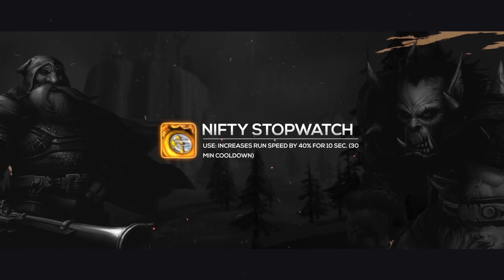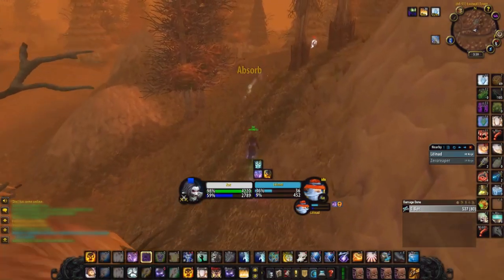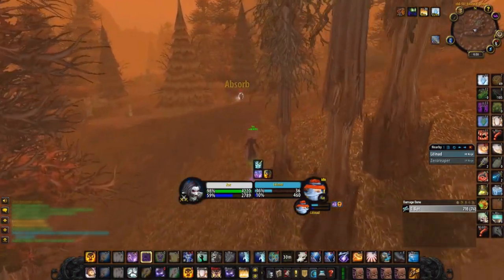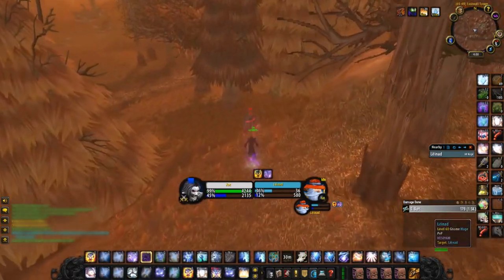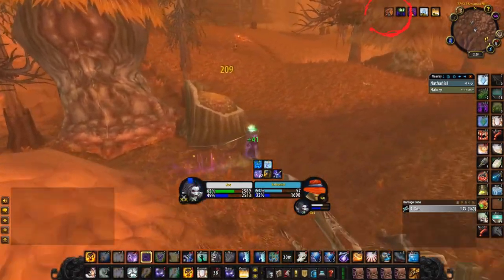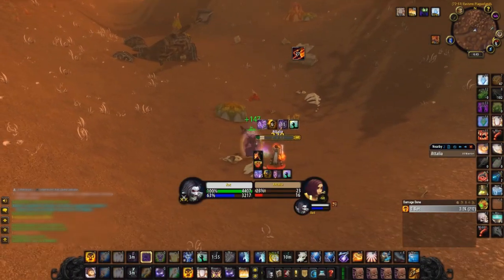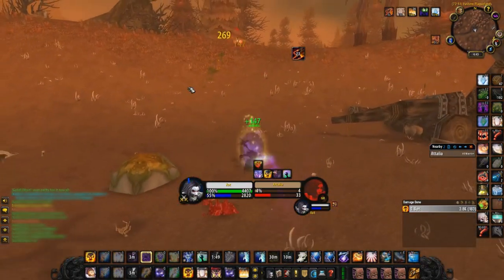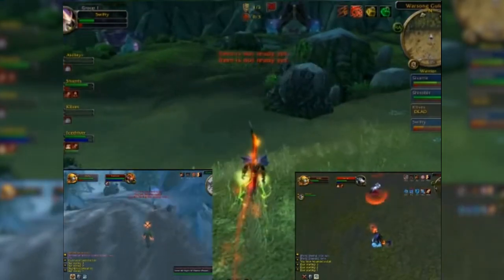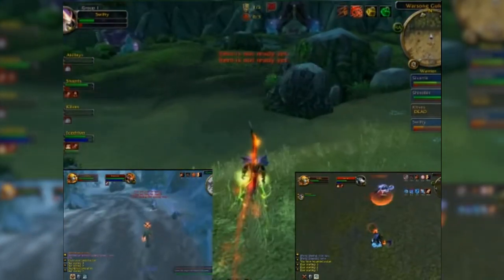Next on the list is going to be the Nifty Stopwatch. The stopwatch gives the user a 40% run speed increase for 10 seconds. This item speaks for itself — vanilla is a time where mobility is extremely scarce, and having an on-demand speed increase is one of the most powerful forms of utility available. You can use this to chase down that pesky rogue trying to sprint away from you, or if the tables turn, use it to sprint away from him. For casters, you can use this item to build distance from melee to get some casts off, or melee can use it to close the gap. The Nifty Stopwatch is almost a must for those looking to run flags in Warsong Gulch. Chain this with other speed increases and you'll be across the map before your enemies know what happened.